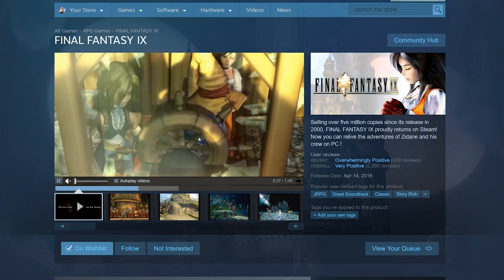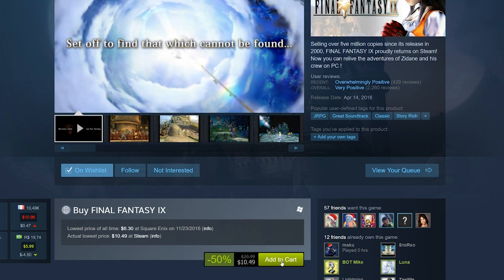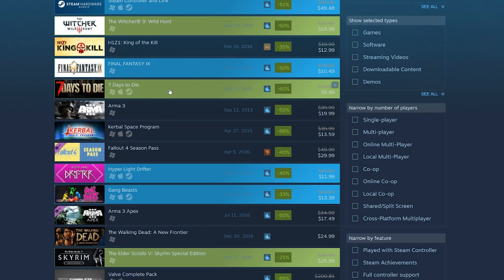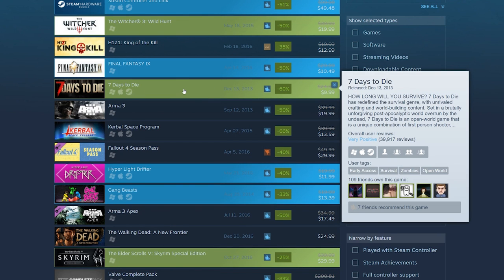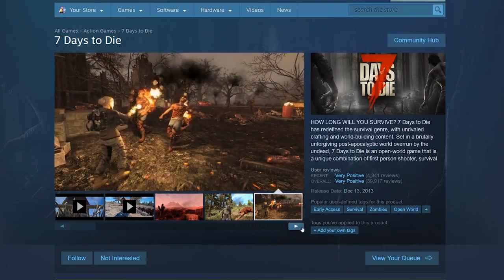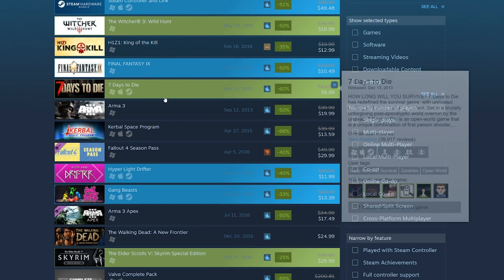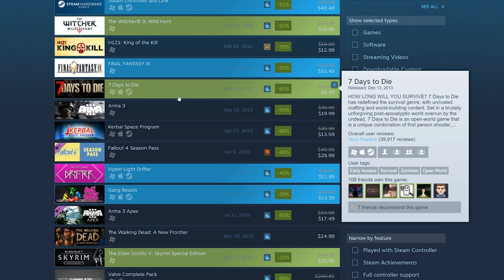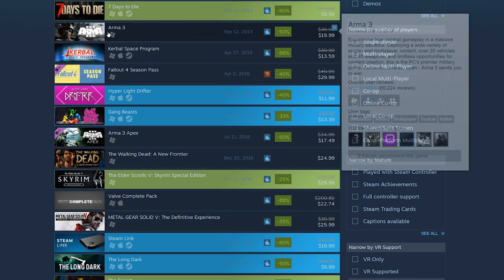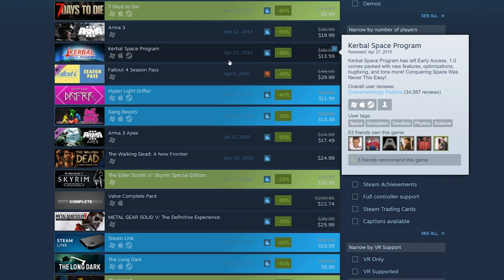Sometimes people's favorites are FF12 or FF13 — depends on their age, I guess. I may wait until I get some money before buying FF9. Seven Days to Die is $10 — a great zombie survival game, though it's more of a co-op game, so you really need a friend to enjoy it. Arma 3 is $20, but I'm not a big fan — it's more of a military simulator. Kerbal Space Program is $13.59.